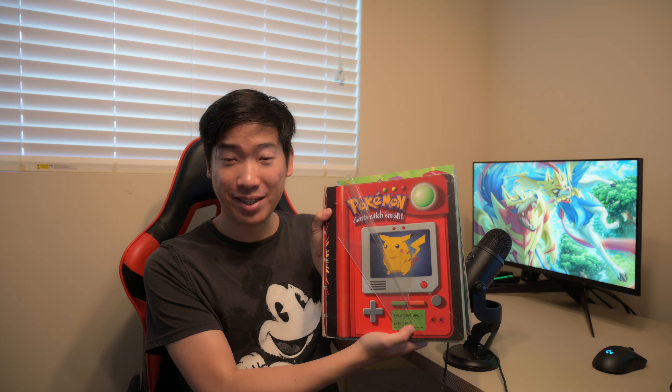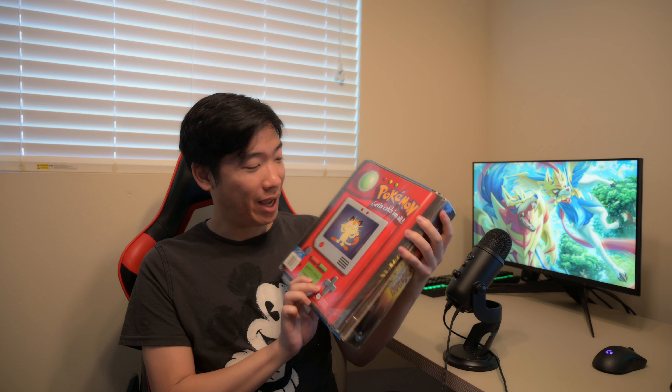We have this Pokemon Pokedex entry of Pikachu — his original attack is Thunderwave and his electric property. And then on the back we have Meowth, and his property is Normal and he has Scratch. Please like and subscribe down below, it really helps my video out. Let's get inside the binder and see what I collected when I was younger.